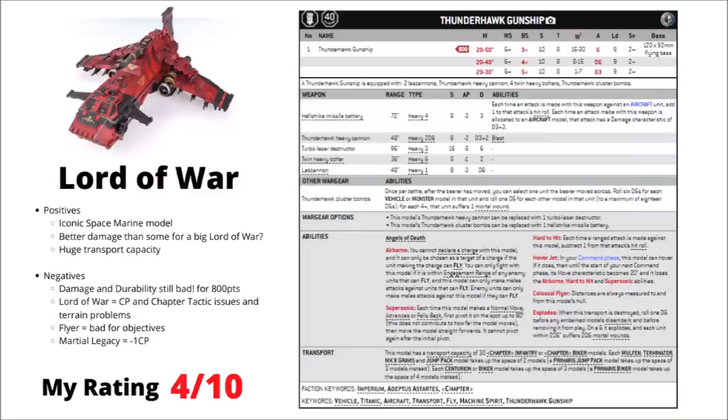Next, the mighty Thunderhawk — 800 points of iconic Space Marine model, perhaps easier to kill than the Stormbird with only 30 wounds, a 2+ save, and no invuln or void shields. It still transports more infantry than you're likely to really need, and actually has some guns worth mentioning: a Thunderhawk Heavy Cannon or Turbo Laser Destructor. The Heavy Cannon is more general purpose at Strength 8 AP-2 Damage D3+2 Heavy 2D6, while the Turbo Laser Destructor gets only 3 shots but at Strength 16 AP-5 Damage 6. It also gets a Mortal Wound bomb attack, 4 twin heavy bolters, and 2 lascannons. But for 800 points the damage and defence aren't going to win any prizes, and as a flyer it won't take objectives. You do get the fun of flying around with one of the most iconic Space Marine models.